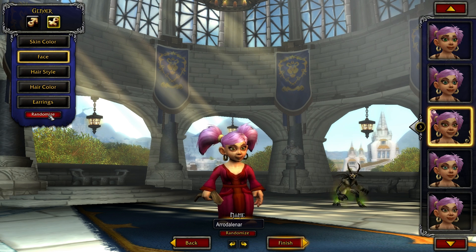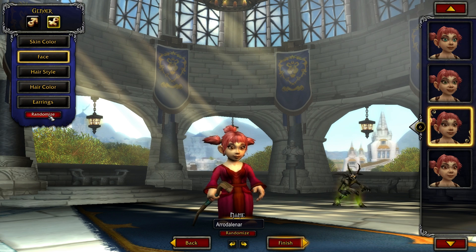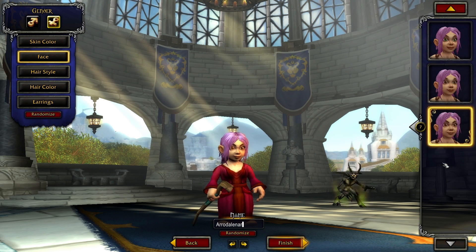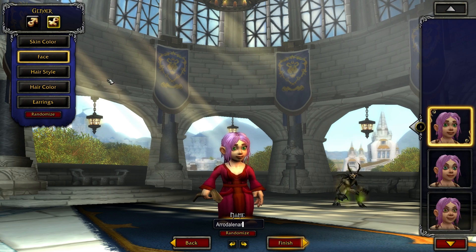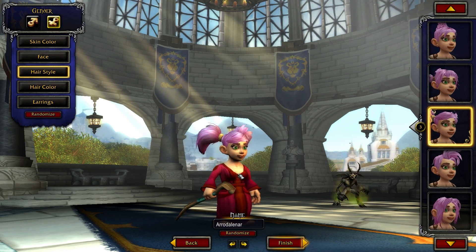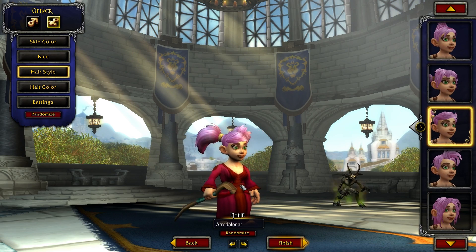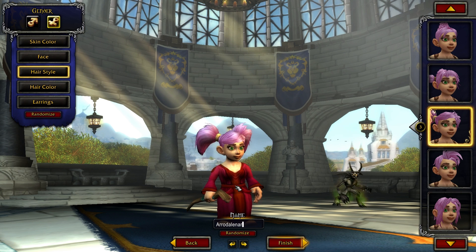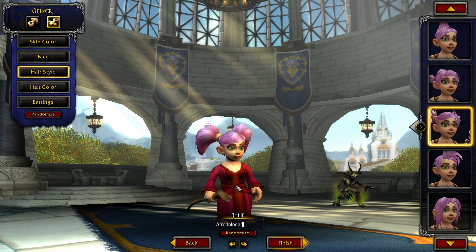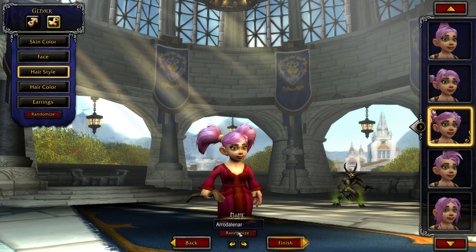Oh, look at these — these are cute. I used to have a female gnome warrior named Pony. This was what she looked like. It was awesome. Burning Crusade Season 2 — I'd walk around with my warrior two-handed mace that had that stun proc, the crafted one. It was so good. I had wreck face in 2v2 arenas with my druid friend. It was awesome. Good memories, very good memories.